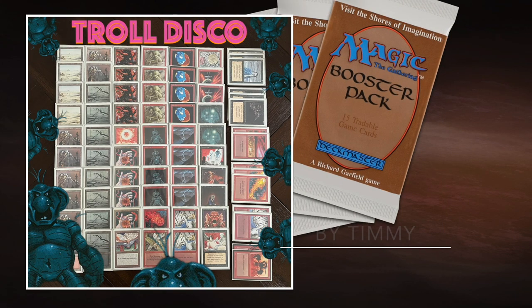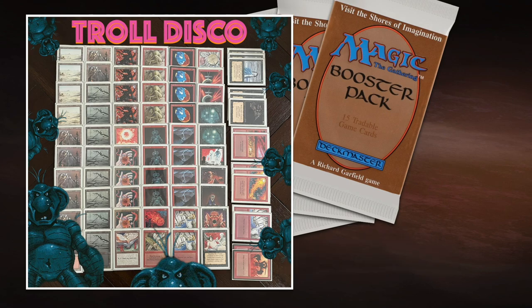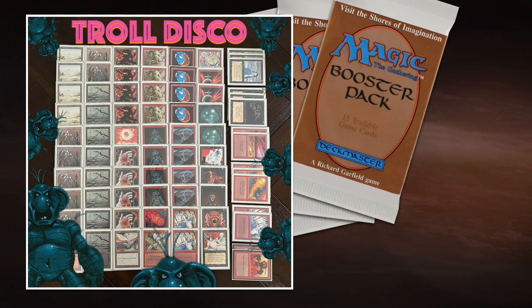Now it's time to have a look at my deck — the Troll Disco brew. It's a pretty well-known archetype in old school. What it does is you're playing with four Nevinyrral's Discs. You destroy everything with your discs, but because you're playing with Trolls — Sedge Troll and Afton Troll have regeneration — you regenerate your creatures and your opponent loses all theirs. That is basically the heart of every Troll Disco deck.